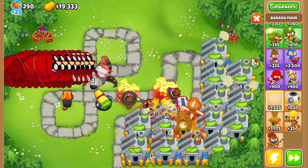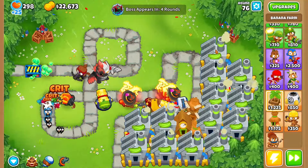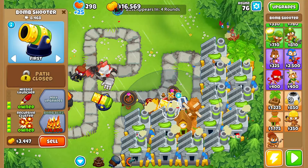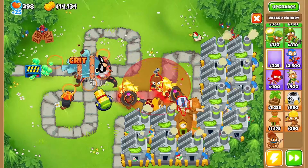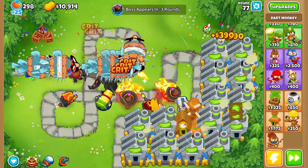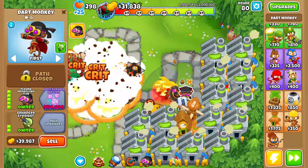Round 76 will be the last time we grab another research facility. I feel like we should grab a Banana Central — depends on how much money we get this round. We'll sell the sniper and some clusters, and stop farming there. Hopefully we don't die. I'm gonna start grabbing our dart monkey fifth tiers — we have monkey knowledge so that'll be two Crossbow Masters. I'll see you at round 80.